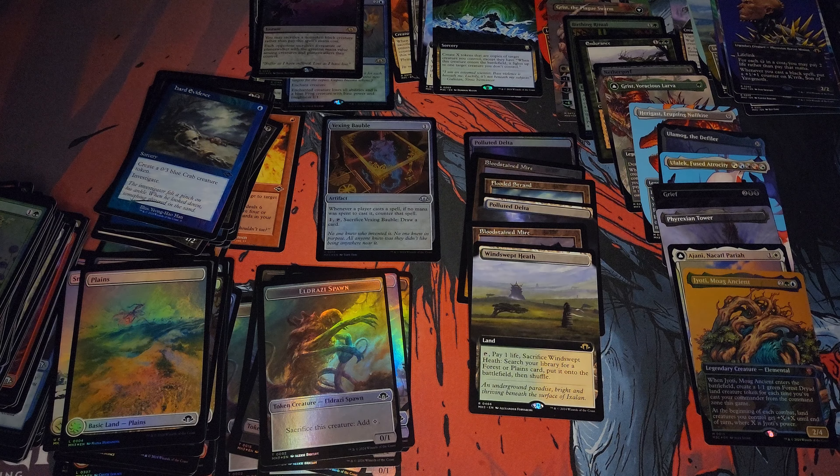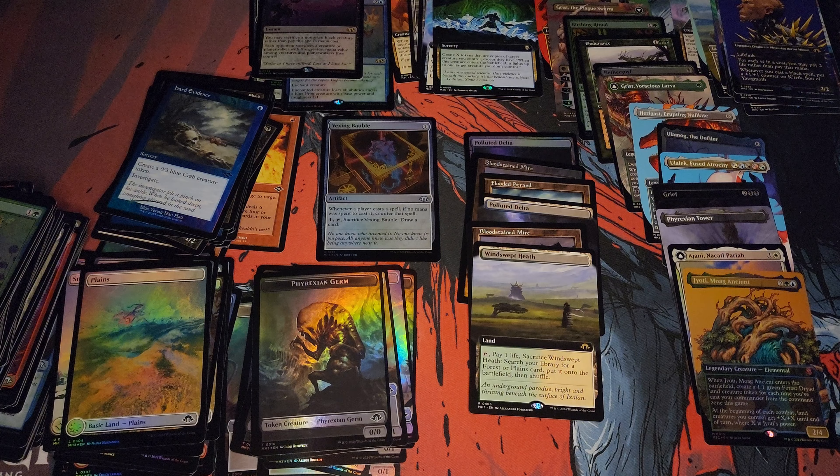That's not bad — that was a good way to end the box. Definitely a good box, man. You can't be mad at six fetchlands, etched freaking Ulamog, Grief, Endurance. Damn. Sick box.